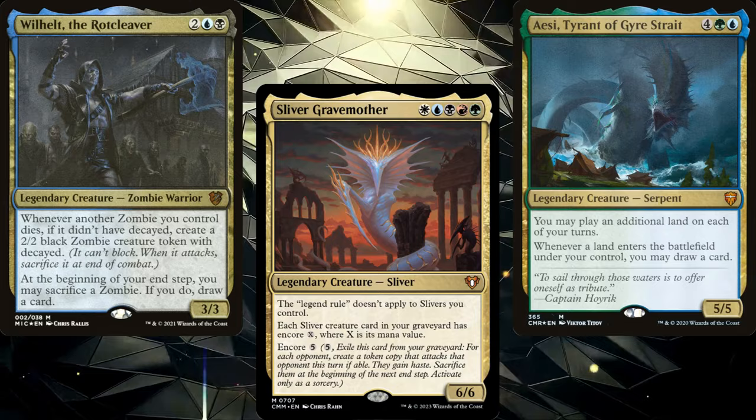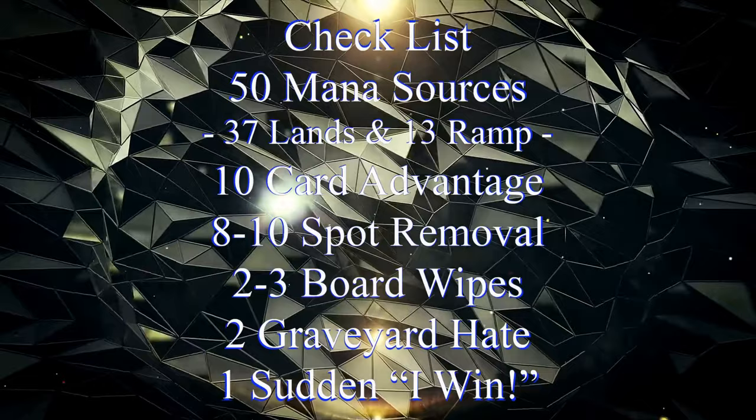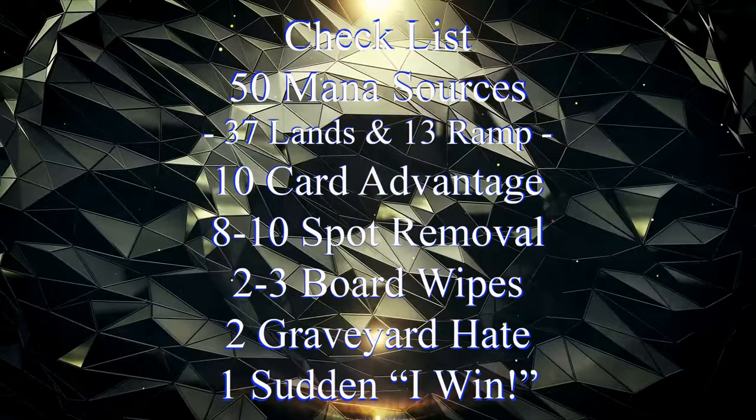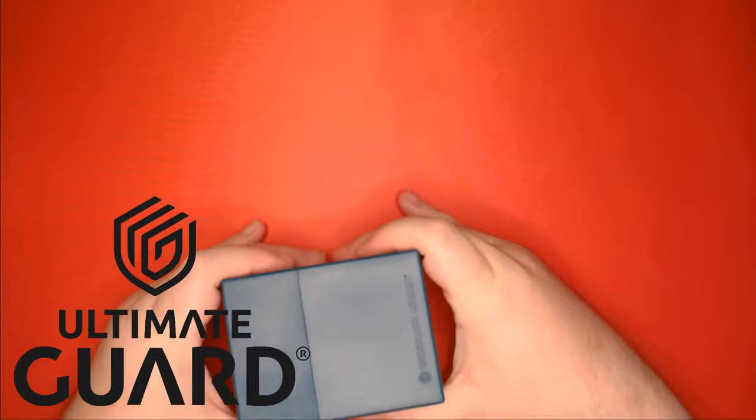I'm also going to assume that you own a couple of pre-constructed Commander decks — maybe you've modified them a bit, adding a few extra spells to help your deck run better. As I'm sure you've noticed, most pre-con Commander decks come close, but don't really follow a handy dandy checklist like this one: 50 mana sources, usually split between 37 lands and 13 pieces of ramp; 10 pieces of card advantage; 8 to 10 pieces of spot removal; 2 to 3 board wipes; 2 pieces of graveyard hate; and 1 'sudden I win' card.